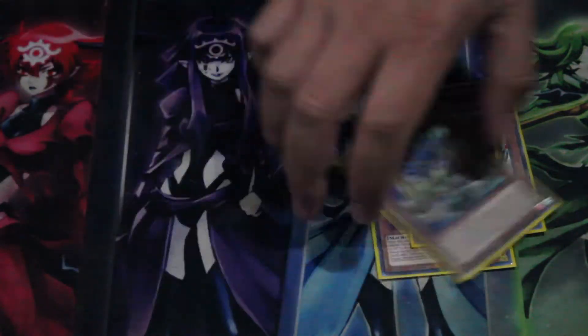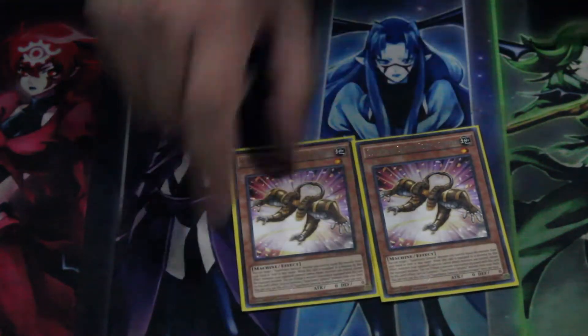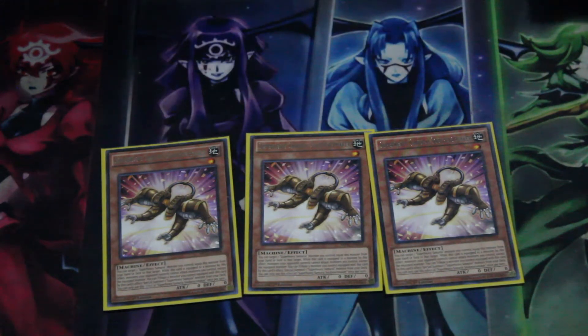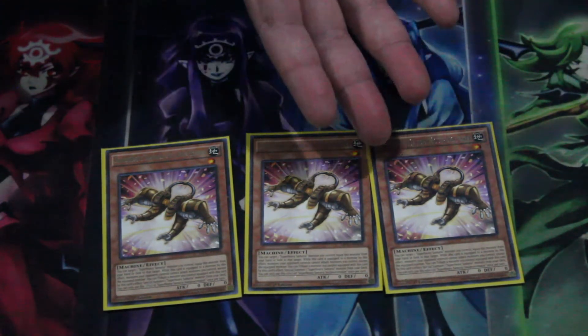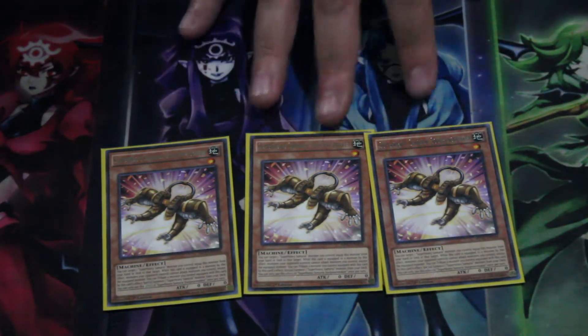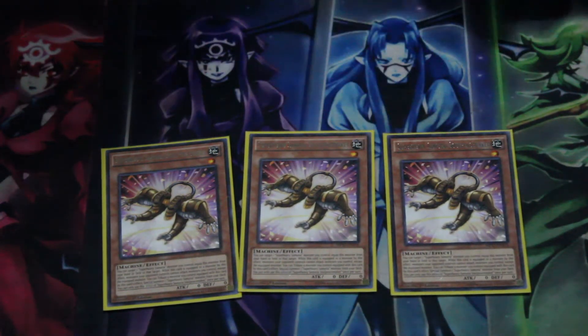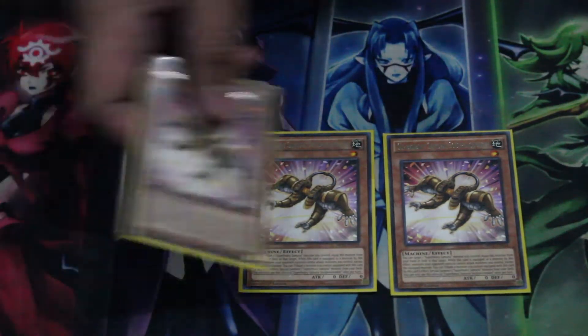We run three Soul Peacemaker — you equip this card to a Super Heavy Samurai monster, tribute it, and special summon any other Super Heavy Samurai monster from your deck. On top of that, when you equip it to a Super Heavy Samurai monster, your opponent cannot target any other monsters for card effects or attacks except for the one it's equipped to. You mostly use it for its effect to special out somebody else, but the protection is nice.